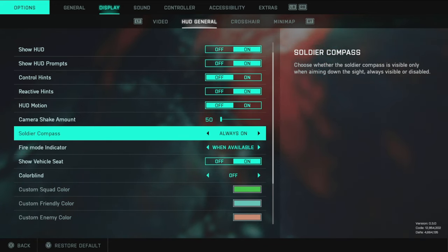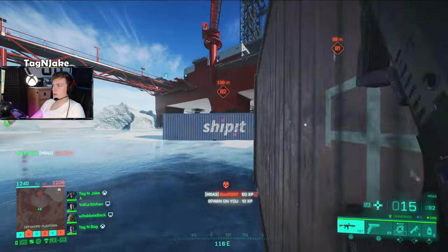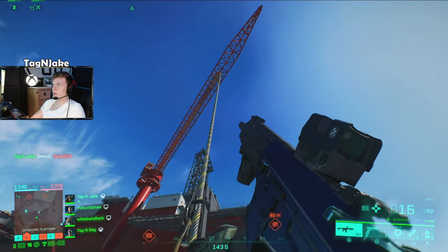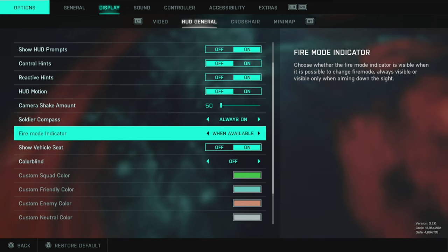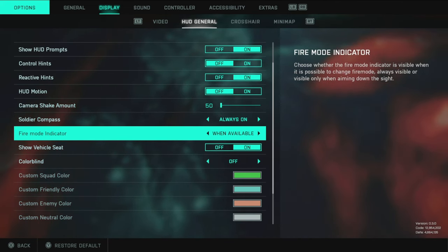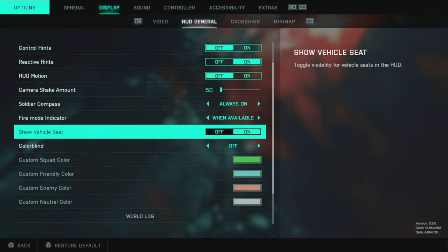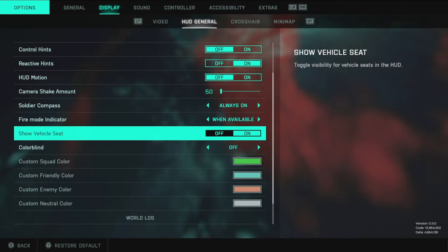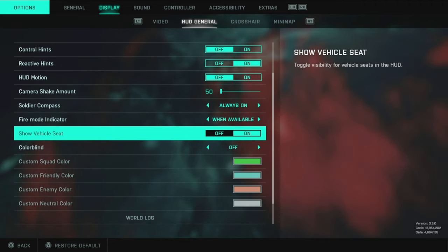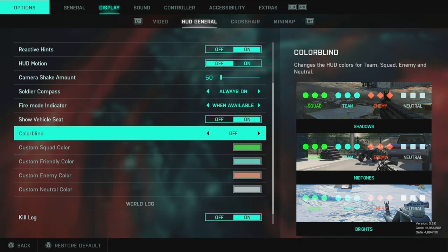Soldier compass is a must — not only for giving call-outs when playing with a team, but especially in Hazard Zone. The compass is just a great tool in general, so have it on. Fire mode indicator: keep that on when available. Show vehicle seat: you always want to know where you are in a vehicle — it's beyond helpful.